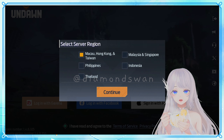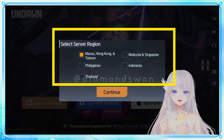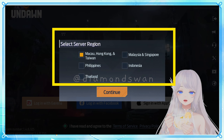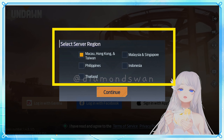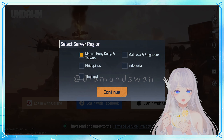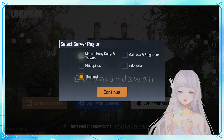If you're logging in from a country that's not on the listed regions, such as Vietnam, you have the luxury to choose your preferred server. However, if you're logging in from within one of the listed countries, you'll automatically join the server associated with that country. So make sure your VPN is set to the correct country.